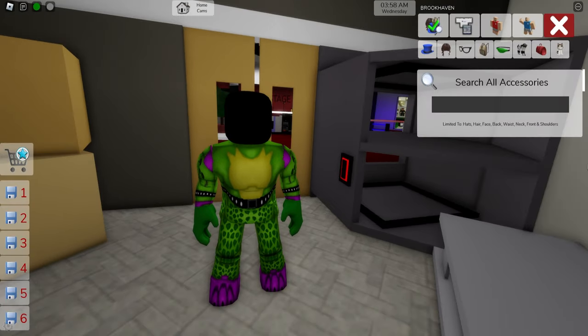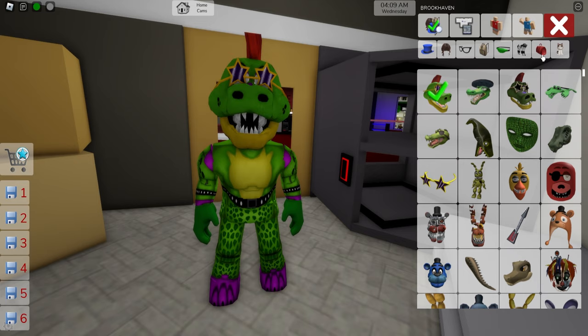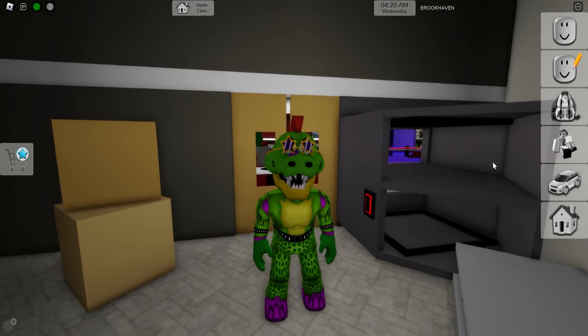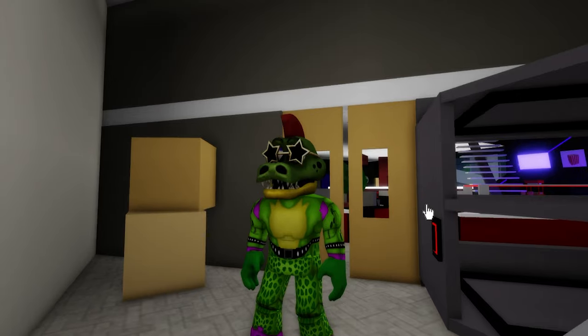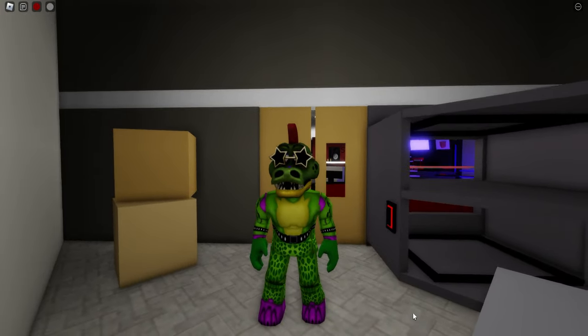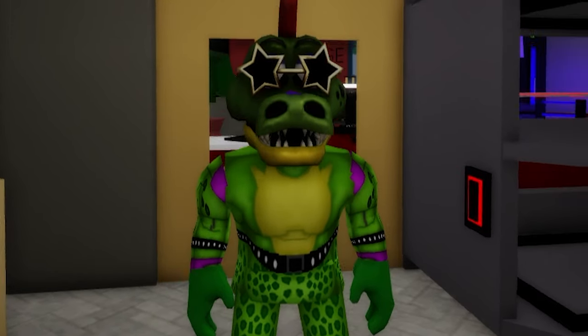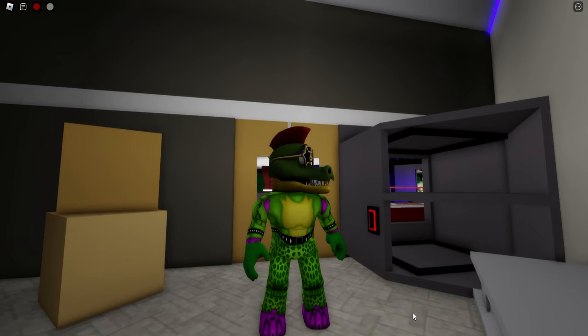Next, open the accessories bar and search for the Gator animatronic and you will have two heads to pick from. Let's try this one first and see how it looks. Then, let's deselect it and pick the other head. Feel free to pick the one you like most. And here we have our Glamrock Animatronic Montgomery Gator avatar, also known as Monty. He appears in Five Nights at Freddy's Security Breach and Ruin as one of the secondary antagonists.